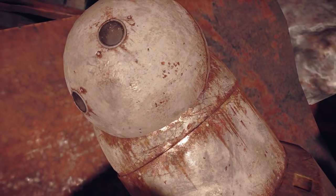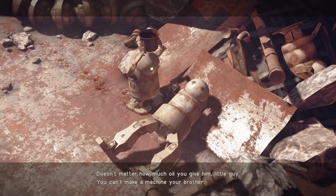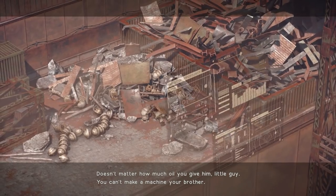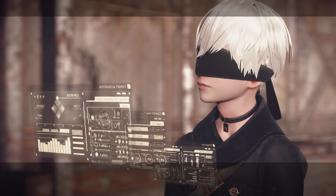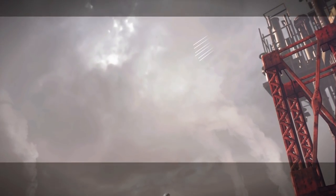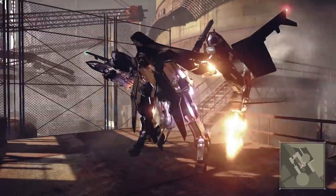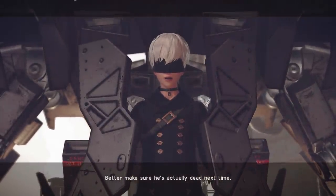With a basic explanation of the gameplay in Automata, it's time to move straight back to the story of Route B. We start off with 9S watching a young machine try to bring its deceased sibling back to life, 9S commenting on the fact that its efforts are fruitless. He notices 2B's flight unit is descending into the abandoned factory, so he sets off in order to meet her at the specified location.